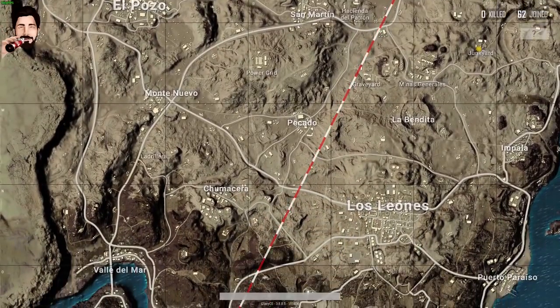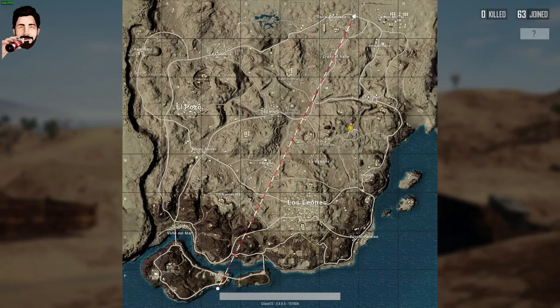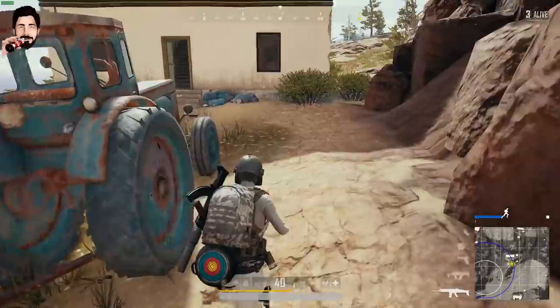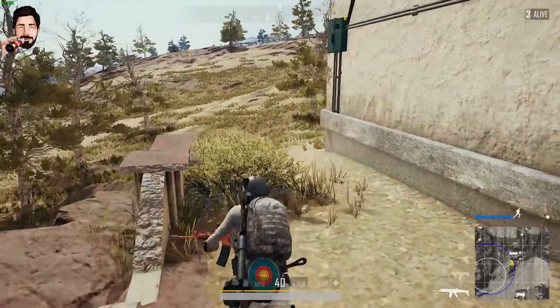Son olarak Miramar haritasında yapı, ağaç ve kayalarda ufak tefek değişiklikler yapıldı. Çok geniş ve düz alanlara ağaç ve kayalar eklenirken bazı şehirlerdeki yapı yoğunluğu biraz azaltıldı. İzlediğiniz için teşekkürler. Umarım faydalı olmuştur. Sonraki videoda görüşmek üzere.